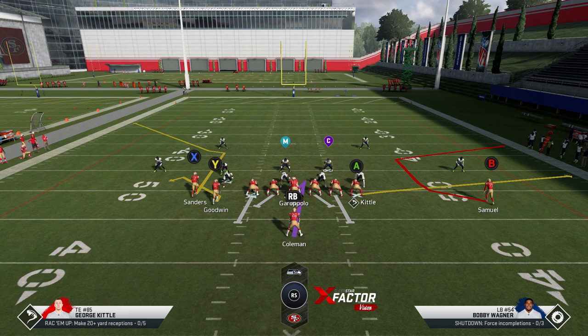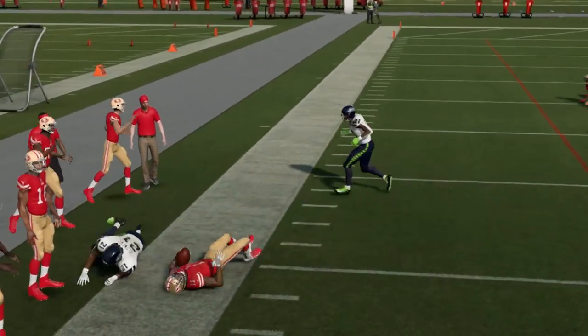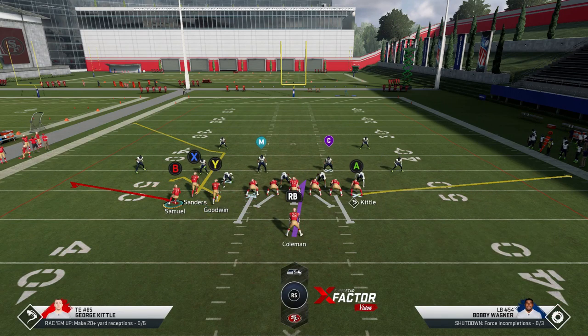I'm basically going to be focusing on the left side with the Y and the X route. You can put this guy on a flat route, put the Y route on a flat route, and have success in the underneath game — just pitch and catch and steal some yards pretty much all game. I'm going to do the same motion I used in the run plays video with Samuel, keeping that flat route. With Samuel on the outside like this, he's uncovered and he's going to be the first read to that cover two cornerback.